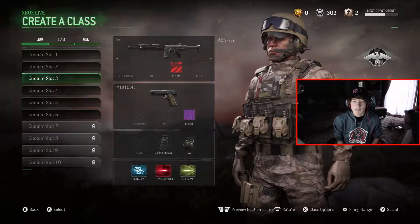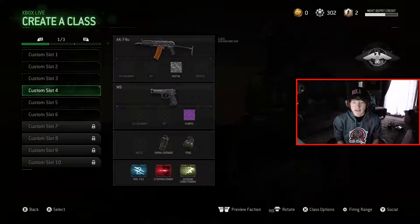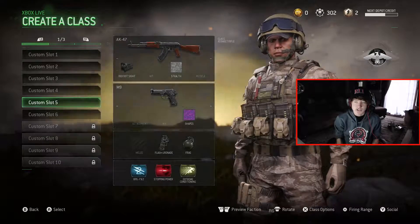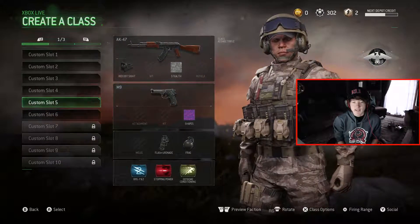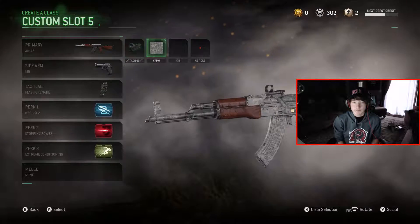As you guys probably know, I'm going for a Regal Camo on the Snipers. Here's the G3, AK-74U. I kind of want to go for Exclusion Zone as well because I play this game a lot and this would be the one game where I actually want to get some big challenges done.